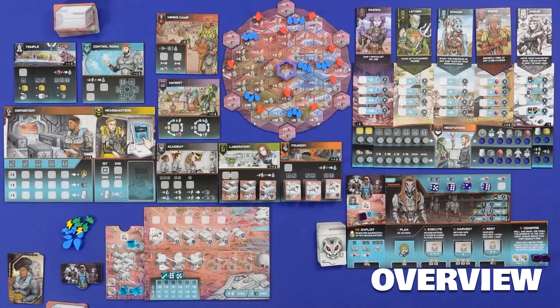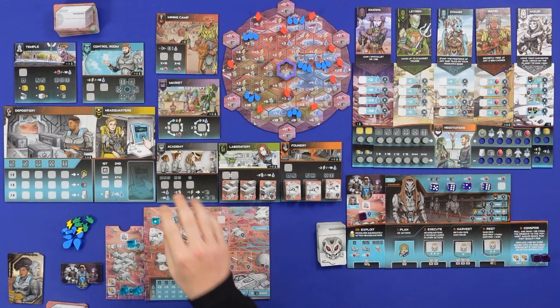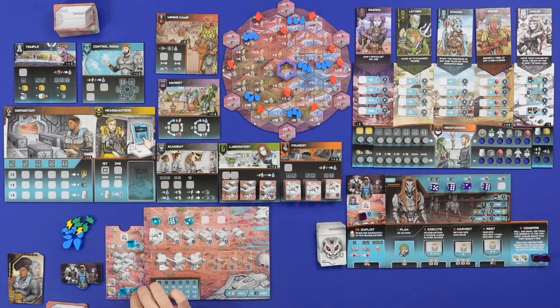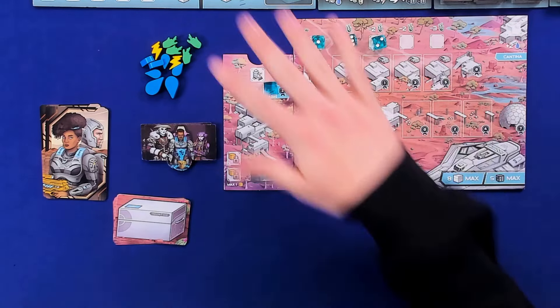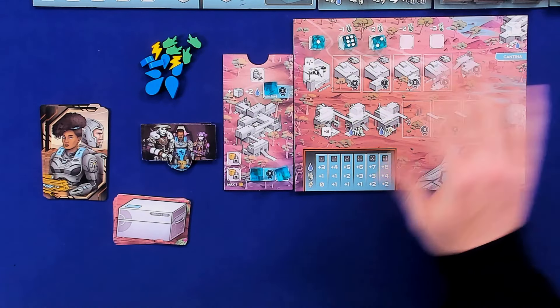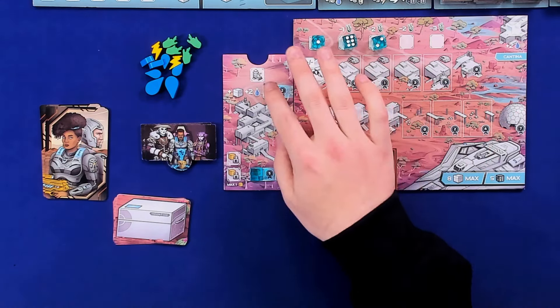Shall we get stuck in? Let's do that. So here I've got the board all set up, ready for our solo game. Circadian's First Light is a worker placement game with the use of dice. On each round, each player will roll up to five dice. With the Specialist Expansion, you may also have one specialist as well among those five dice, and these are essentially your workers for that round.